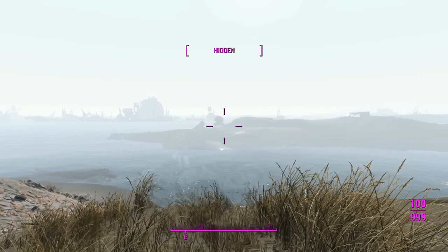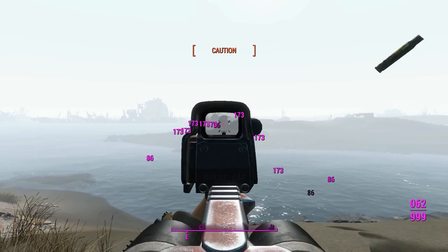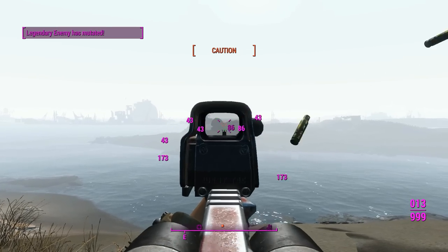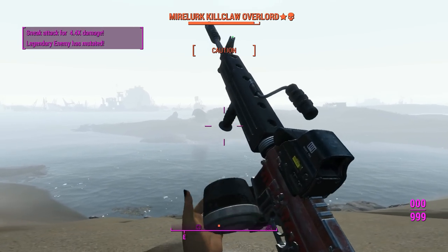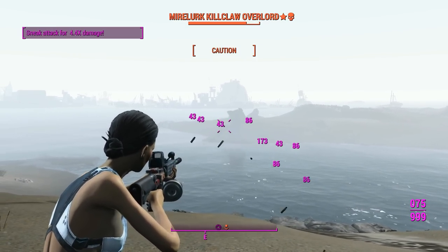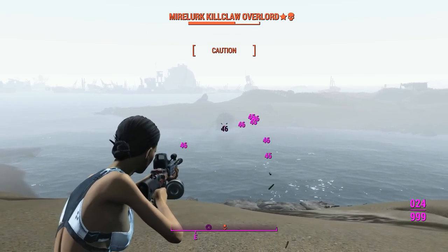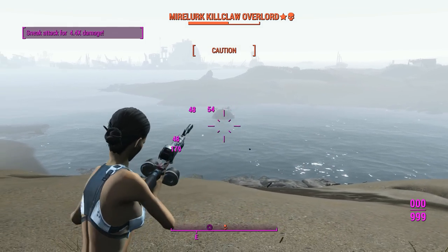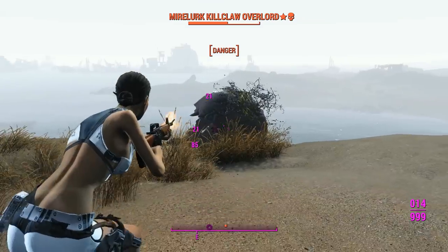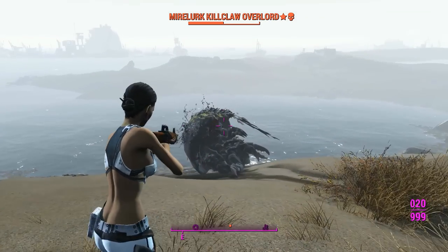There's a giant Mirelurk silhouetted in the distance — let's get stuck into him and see how fast we can kill him. We're going pretty well with constant sneak attack criticals, and the rate of fire is keeping this Mirelurk nicely staggered. He's mutated at this point, and we'll continue hitting him with sneak attack criticals until he's close enough to start using the sniper perk knockdown. That time is now — we'll hit him with the service rifle and now that he's knocked down we can keep on shooting until he dies.